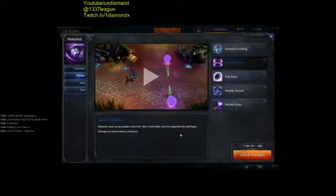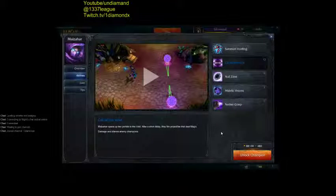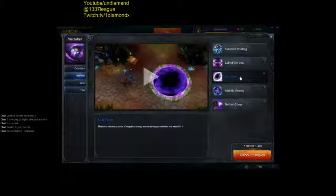Malzahar — the ability champion. Although we have seen some AD Malzahar. He can solo dragon at level 2 — I did it yesterday, Season 5. You use Call of the Void and Null Zone, and you can kill the dragon.